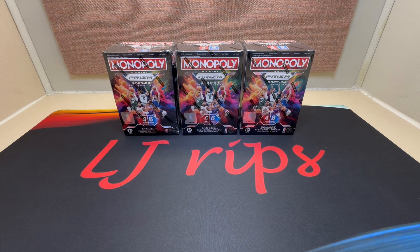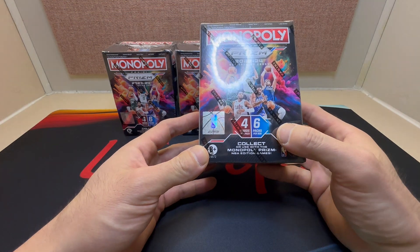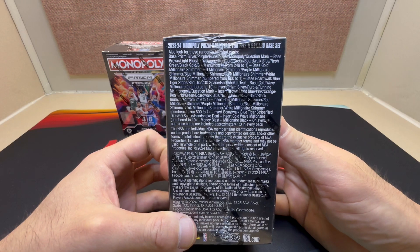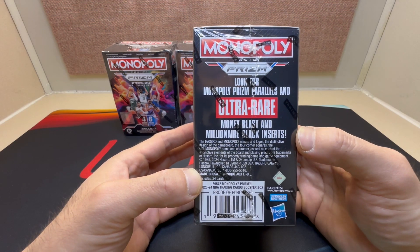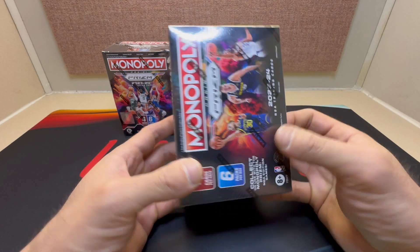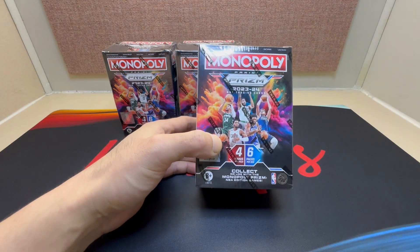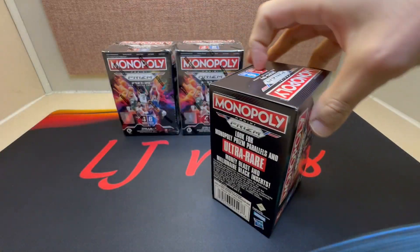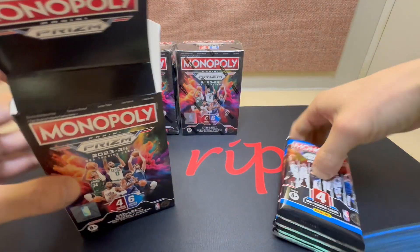Hey, what's up everybody, it's LJ here and we are back again with 2023-24 Prism Monopoly. Got all three blasters for you today — six packs per box, four cards per pack, 24 cards altogether. Here's what you could potentially pull, and here's what you're looking for as far as ultra rares: money black and millionaire black inserts. We're definitely on the Wemby hunt again, so here we go — first blaster. Last year's set was a whole lot of fun and this may do the same.